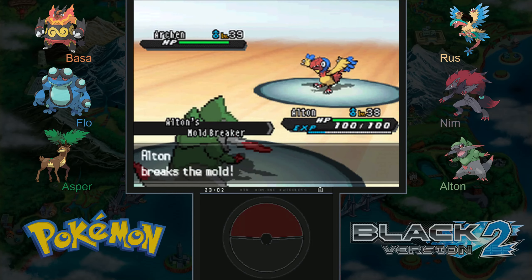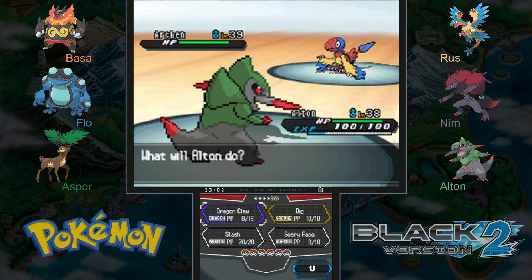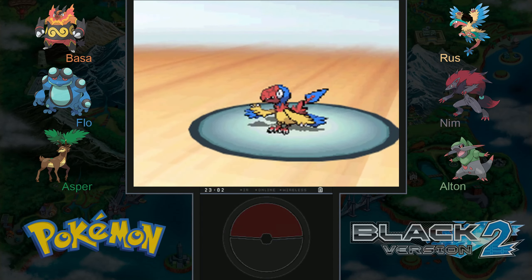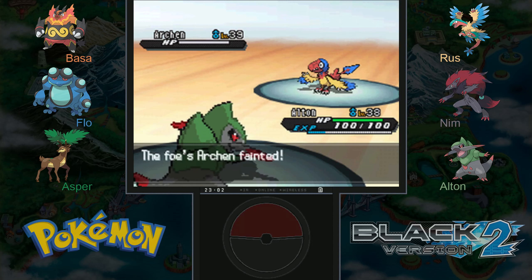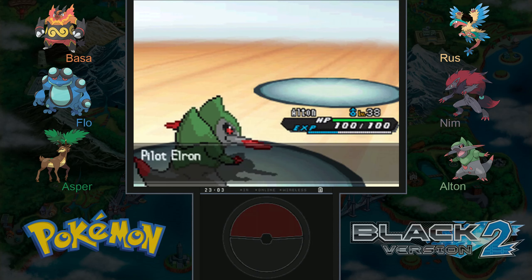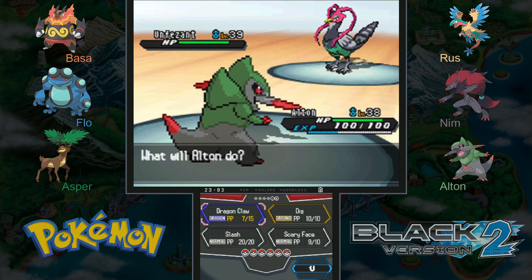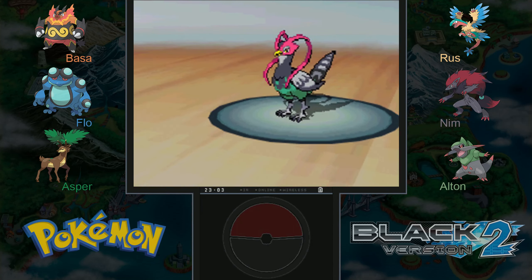Alton is a rock and flying type, and I want to get some damage on it quickly because with its Defeatist ability, if we can get more than half its HP knocked down — or we'll just knock it out, that works too. I was really just trying to activate its ability to make it do less damage. And Unfezant — a very powerful Pokémon, the final form of that generic normal and flying type. It's going to use Detect to waste some of our PP.